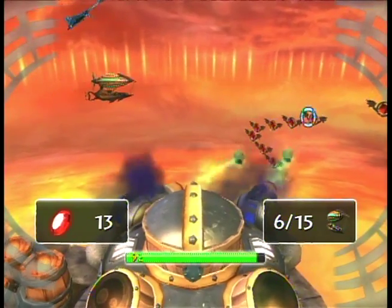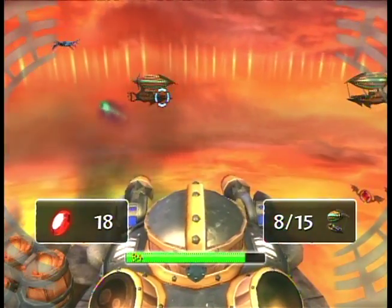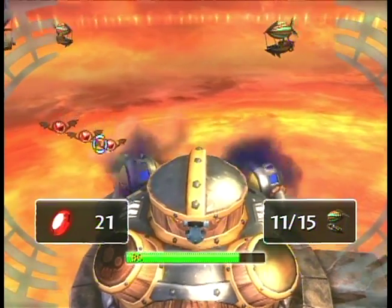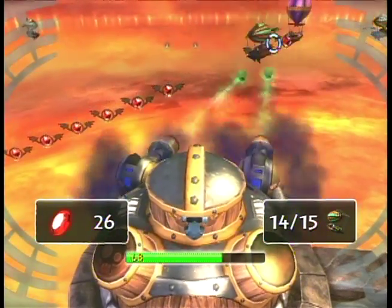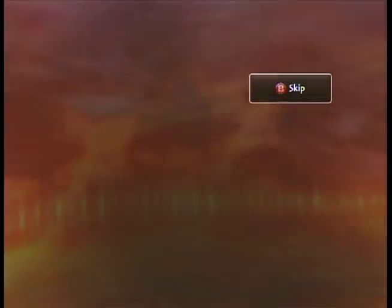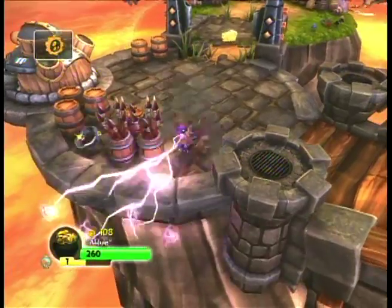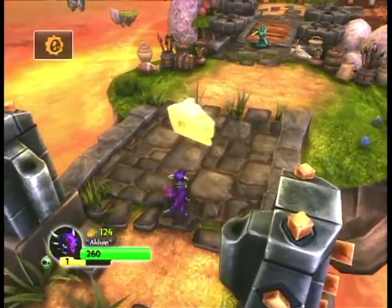It also slows you down because you end up having to do this section more than once. Each elemental type of Skylander has a different projectile — since Cinder is an undead Skylander, she shoots weird glowing skulls out of these turrets. When you shoot the enemy airships down, you manage to shoot them in such a way that they crash directly into the gate blocking your path — that takes some skill. Makes you wonder why more Skylanders aren't using guns. Trigger Happy knows what he's doing.